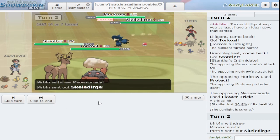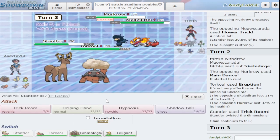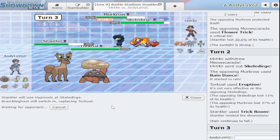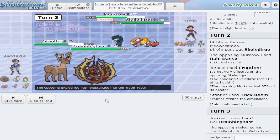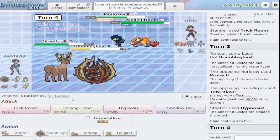They switch to Skeledirge — they're still gonna take it. Oh, they're running Rain Dance Murkrow, I don't like that. I'll try hypnosis on Skeledirge. Why are they running Rain Dance Murkrow? That's so weird. They're running Water type Skeledirge. That did a lot of damage. I missed the hypnosis unfortunately. Was that terra blast? I was like, was that liquidation? Geez.